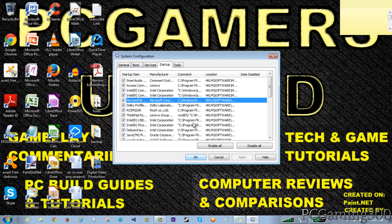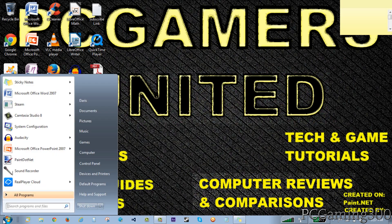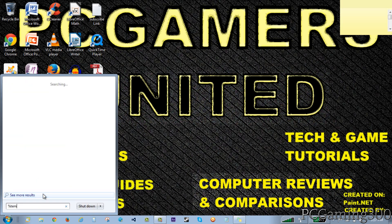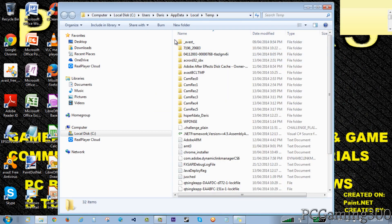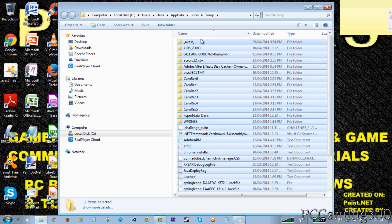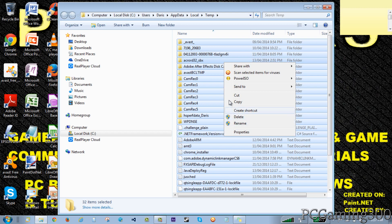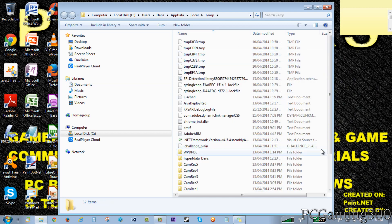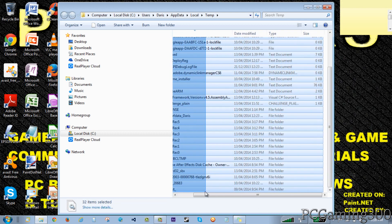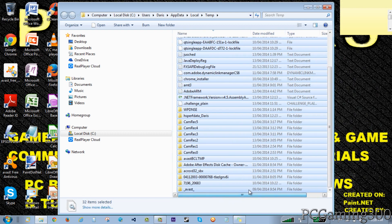Another thing you can do is go back to your start button and search for %temp% - this will take you to all your temporary files. Over here I have all this stuff that I can just delete, because I really don't need it. I won't do it right now just to save time, but when you delete it, it will delete all your temporary files. If you see a message saying it cannot delete a file, just click skip, because those are things you cannot delete and will need to keep.